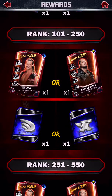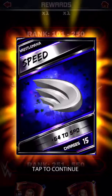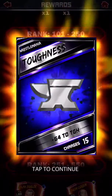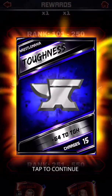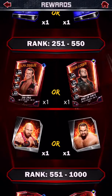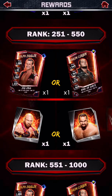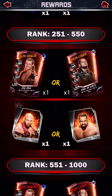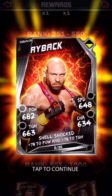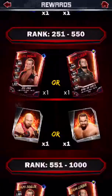For ranks 101 to 250, you get 1 WrestleMania Dolph Ziggler with WrestleMania Speed, or 1 WrestleMania Baron Corbin with WrestleMania Toughness. For ranks 251 to 550, you get 1 Dolph Ziggler and a Survivor Ryback, or Baron Corbin with a Survivor Rusev.